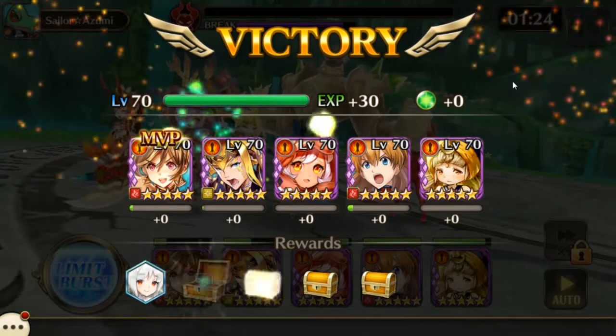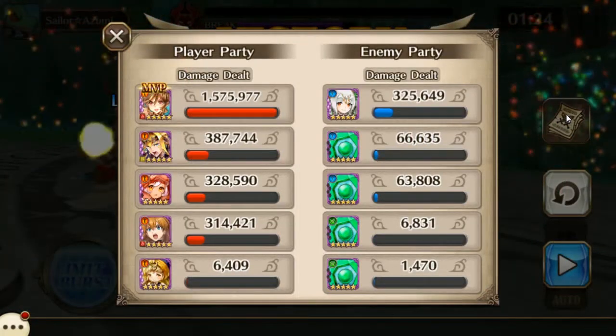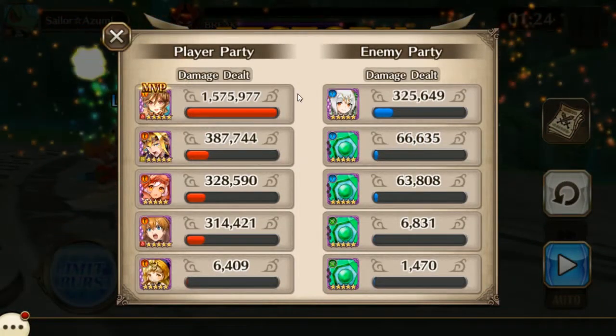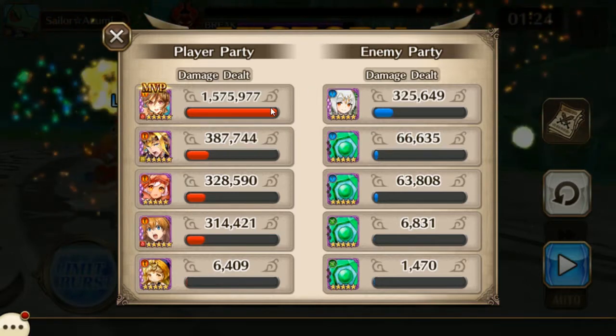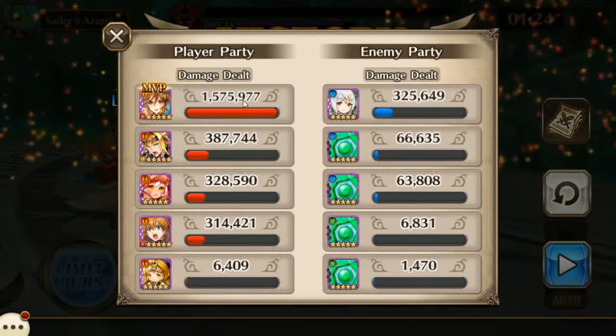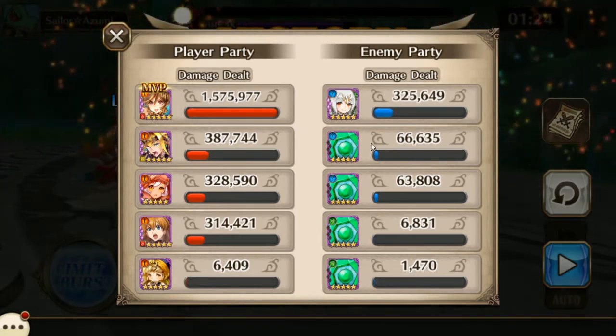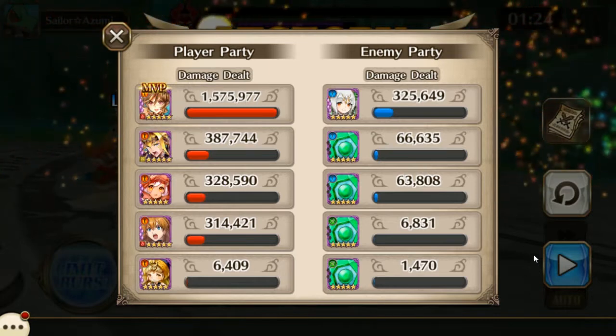Looking at the damage output — as always, Fey did the most amount of damage, and she's set up as a support character, so that's pretty weird. It's mainly because she crystal-crushes, that's why she's got such a high damage total. But Mimir herself doesn't have a lot of health.